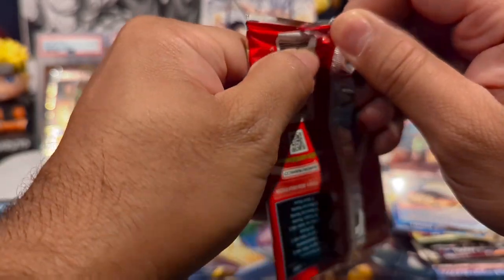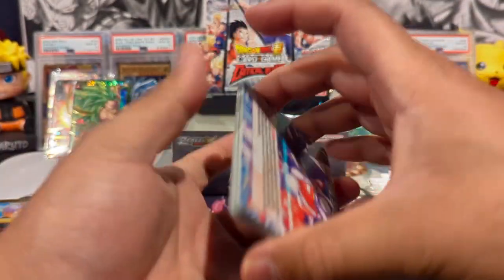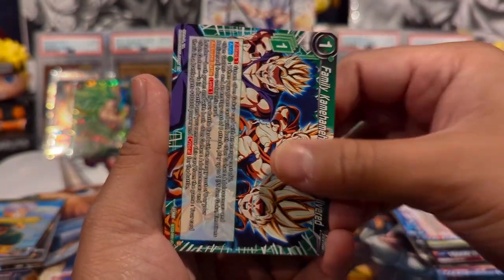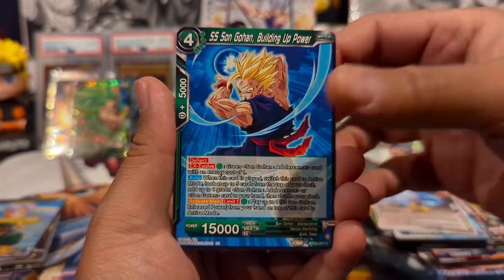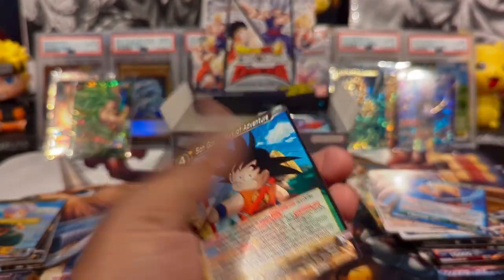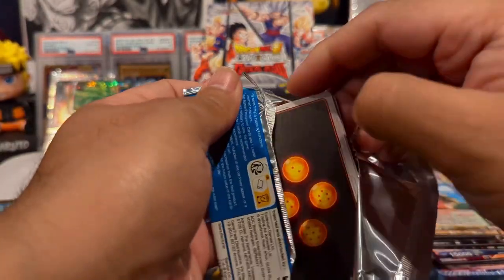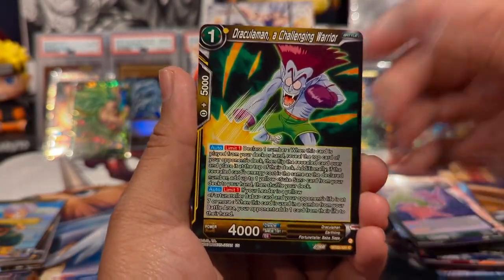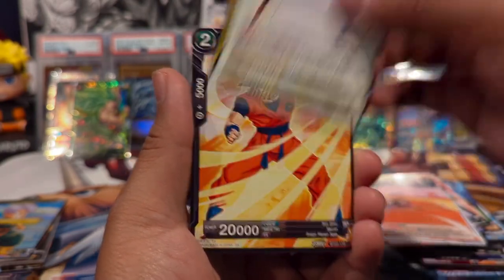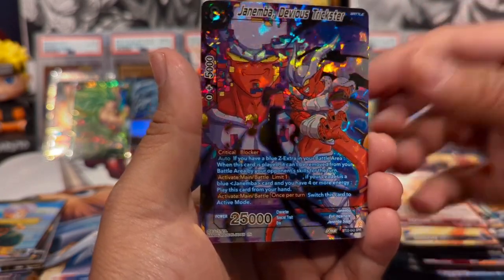I bounce around a lot between the TCGs I open, so there's no consistent schedule. I did try doing that for a while — Dragon Ball one day, Digimon the next, Pokémon after — but then I opened more Pokémon and was like, I don't really want to keep doing that, not going real ham unless new sets drop. A lot of y'all enjoy Dragon Ball so I did more of that, but I obviously got to open some Digimon too because I need to start building that deck, especially now that the Ace mechanic is here. We have Sacred Water with Piccolo, Beat, Power Beyond Awakening.